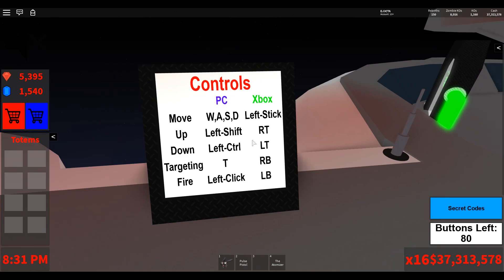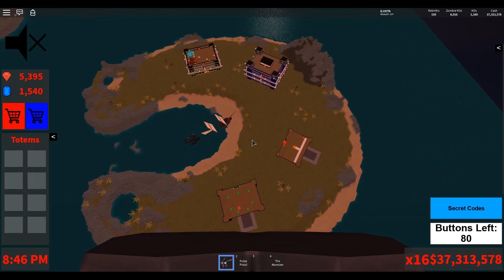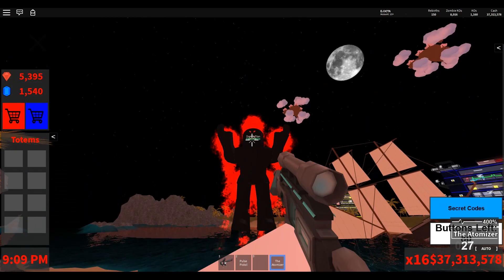Here are the controls for both PC and Xbox. One thing I've noticed is that on Xbox, when you're firing, you end up having to get out of the spaceship to exit firing mode, which is kind of a pain, but that's just the way it works. Before I show you how the UFO works, we're in the middle of a red blood moon, and I want to show you how we can solo the zombie titan with the weapons from the space station.